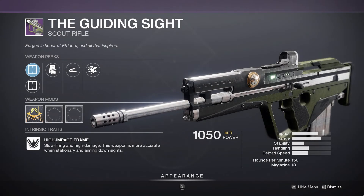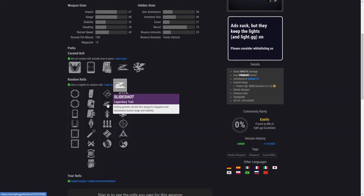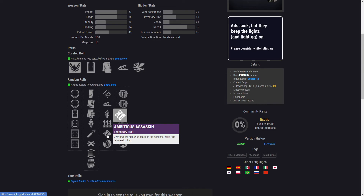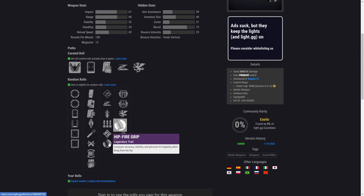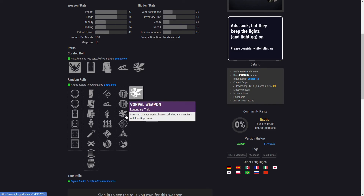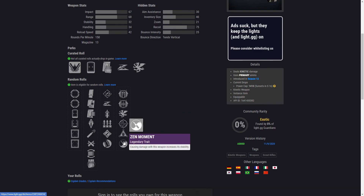Let's take a look at the Guiding Scythe. It's a legendary kinetic scout rifle with a high impact frame, meaning 150 RPM just like Jade Rabbit. High impact frames are slow firing and high damage, and this weapon is more accurate when stationary and aiming down sights. The first set of perks includes Rapid Hit, Slideshot, Quick Draw, Surplus, Ambitious Assassin, and Hipfire Grip. The second set includes Iron Grip, Iron Gaze, Vorpal Weapon, One For All, Osmosis, and Zen Moment.